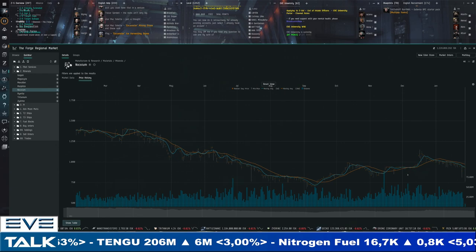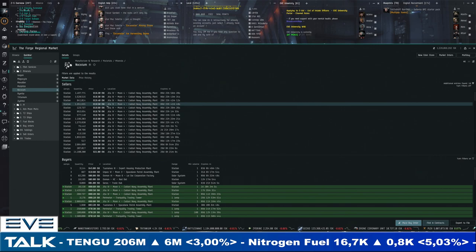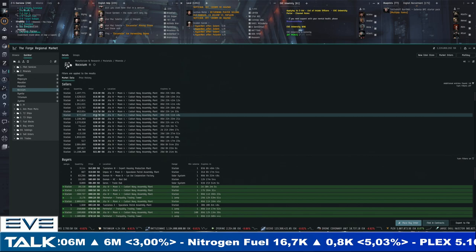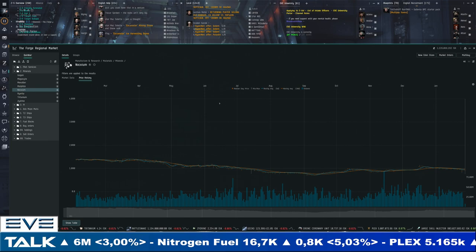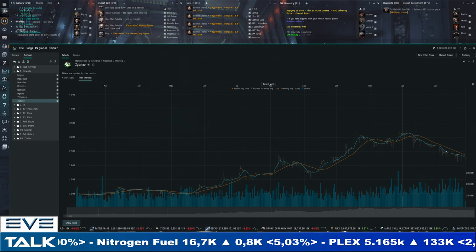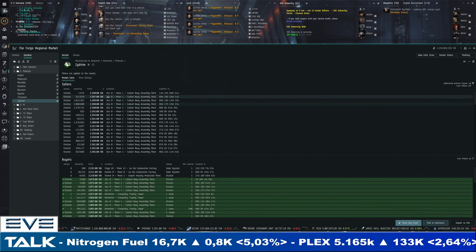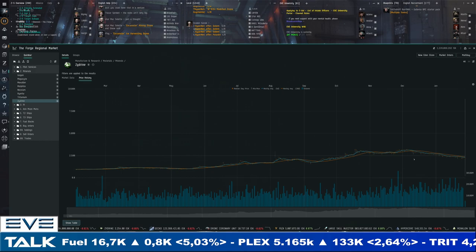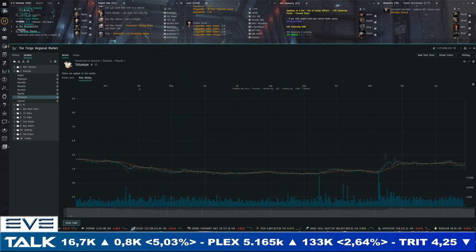Nocxium is showing more pressure, going straight through 1,000 ISK and settling at 920 for sellers and 888 for buyers — more spread opening up. Zydrine is also continuing downward, going below the 2,500 ISK mark with no signs of stopping — 2,300 for sellers, still above 2,000 for buyers at 2,076 ISK. We're seeing a lot more pressure on the high-end minerals, which is relatively good news for Tritanium and Pyrite that are holding up.